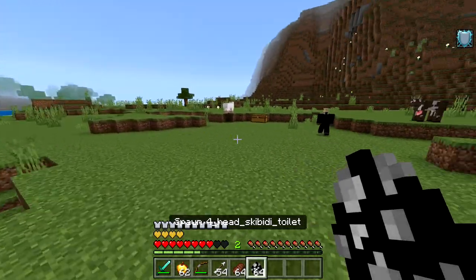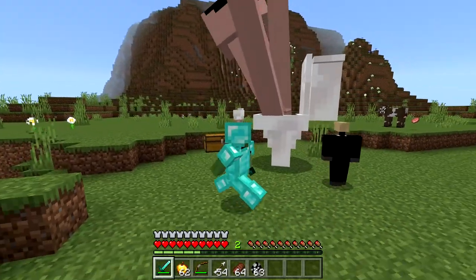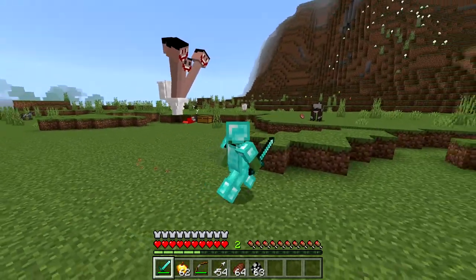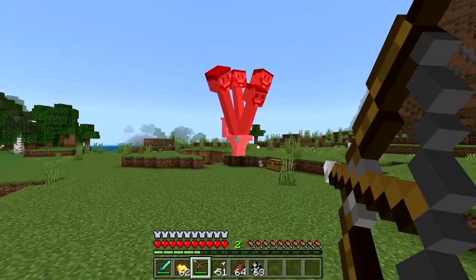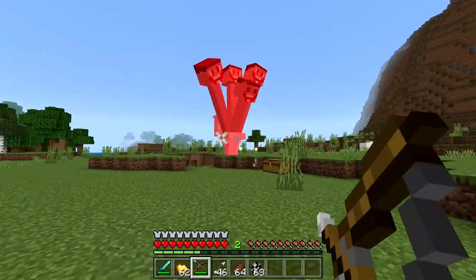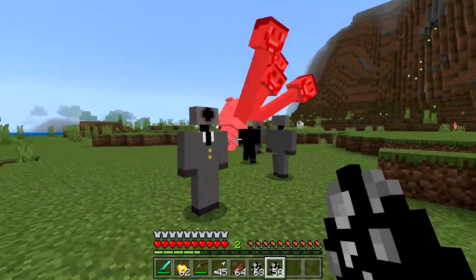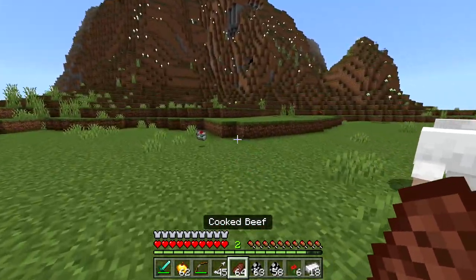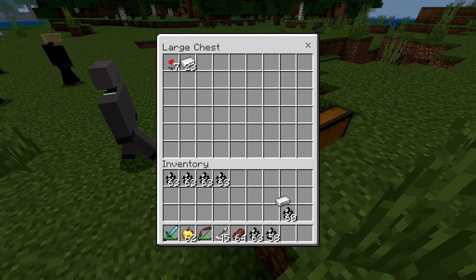The one I was kind of scared to fight is the four-headed Skibidi Toilet. Oh please don't one-hit me - oh my gosh, yes, that is definitely a one-hit! These cameramen have a lot of health if they can take at least a hit from it - oh they can barely take a hit. Let's do some arrows. For this, let's get some radio men to help. Alright guys, attack! So the lesson of the day is the Skibidi Toilets are a lot stronger than I thought.